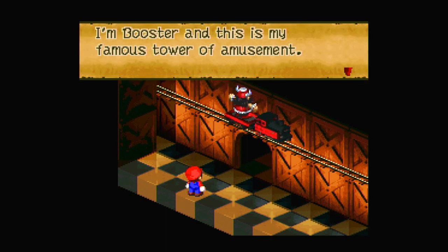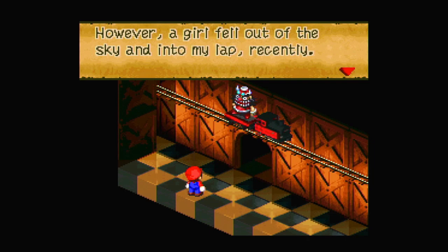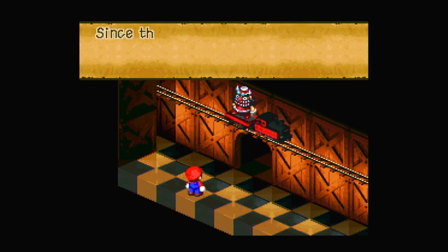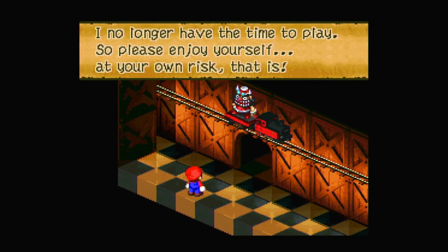Looking the wrong way. 'I'm Booster, and this is my famous Tower of Amusement. Normally, I welcome visitors to play with me and my Sniffits. However, a girl fell out of the sky and into my lap recently. Since then, I've been busy keeping her happy and entertained. I no longer have the time to play, so please enjoy yourself at your own risk.'